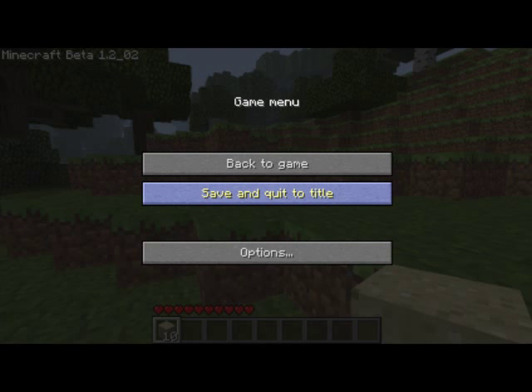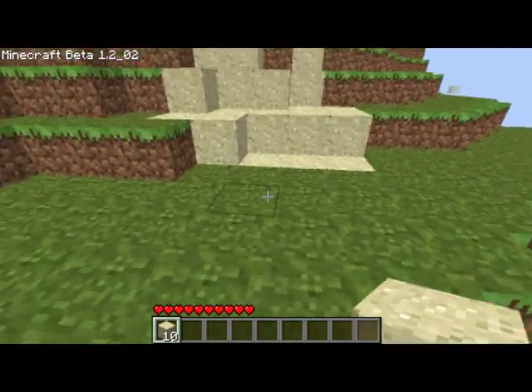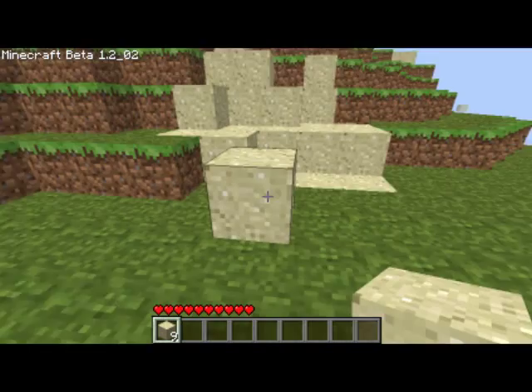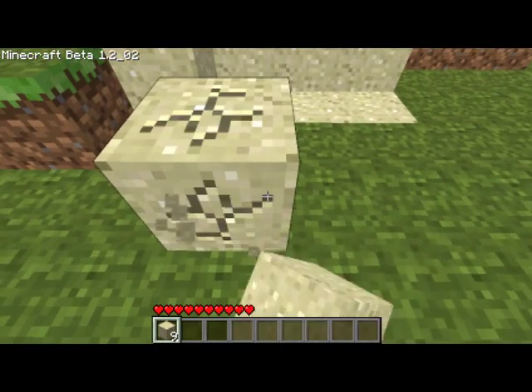What you're going to look for is just go on a world and find something that's all sandy. It's a big square-ish thing, and it has a random one. There's a bunch of flat, and then there's one sticking up.